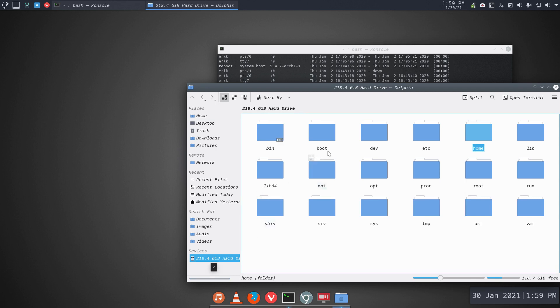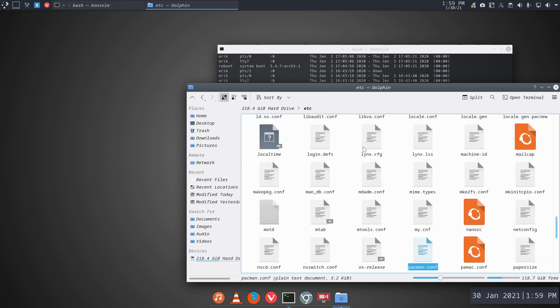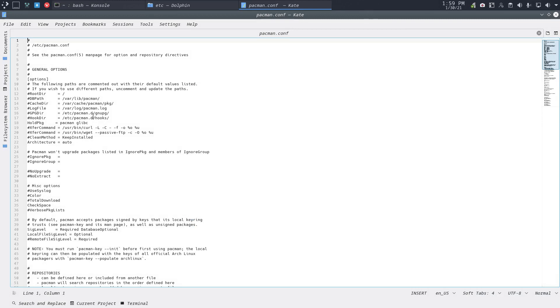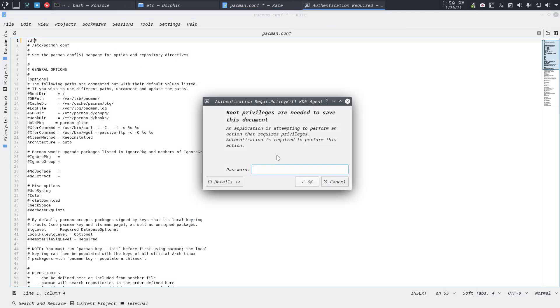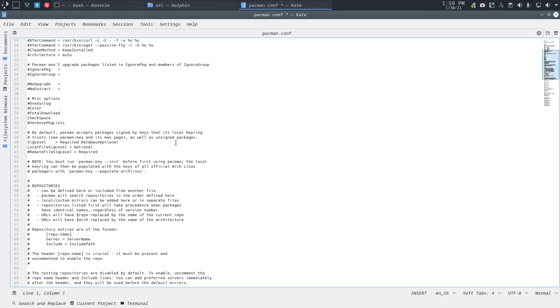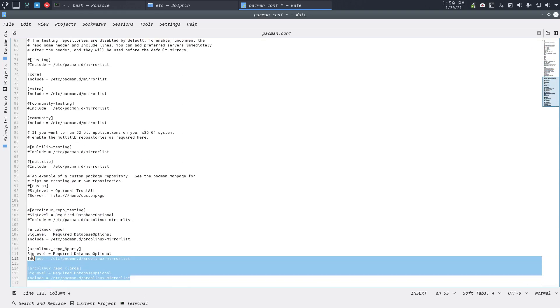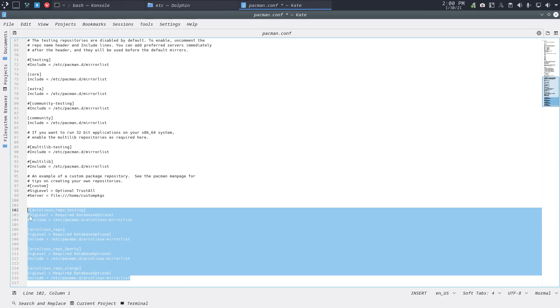What matters is the pacman.conf — let's type it again: pacman.conf, enter. This is Kate, and if I type something here I can save it. What is not Arch Linux: Arch Linux does not have the repos of ALCI.